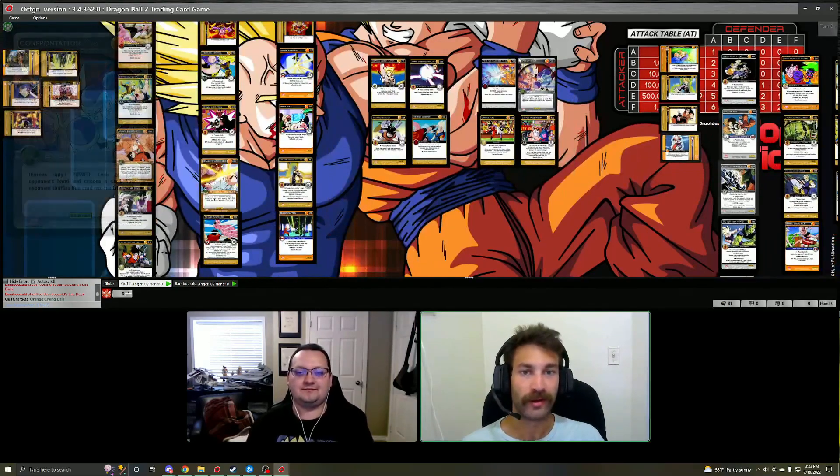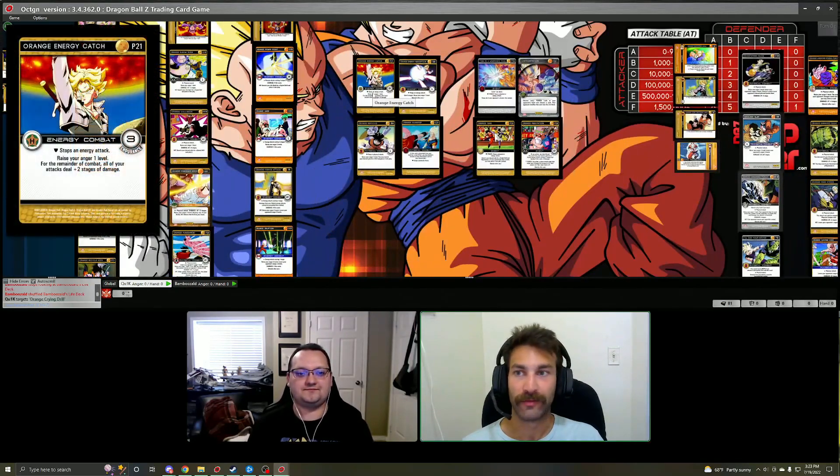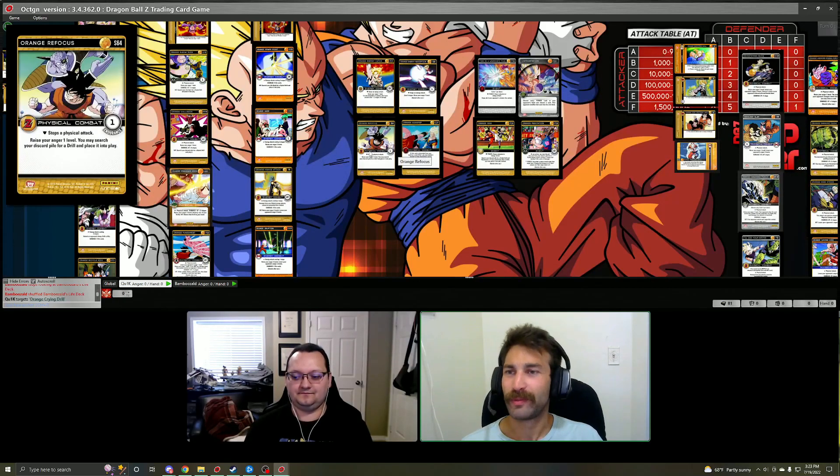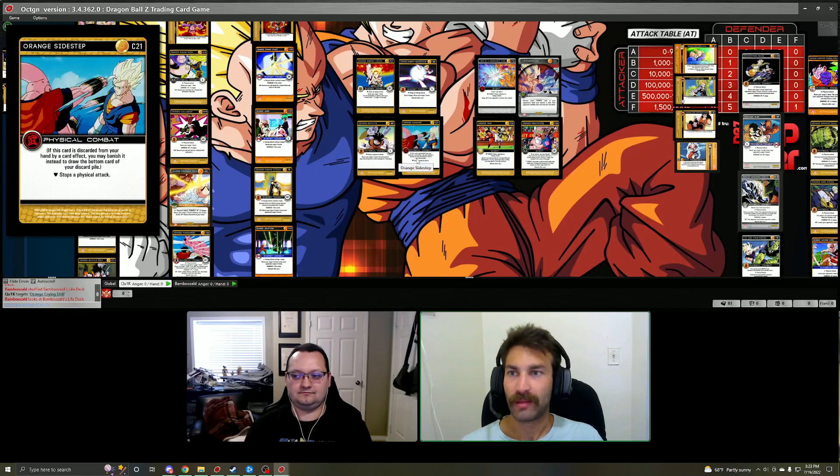Moving on to blocks — we're prioritizing mostly anger. We have Orange Energy Catch and Orange Energy Absorption, both of which give you anger. They have some endurance on them, and Energy Absorption also gives you some stages should you need that. We run Orange Refocus — this card gets those drills back as you're leveling out of your discard pile and gives you some anger. We recommend Orange Sidestep because it has some nice synergy with the mastery.